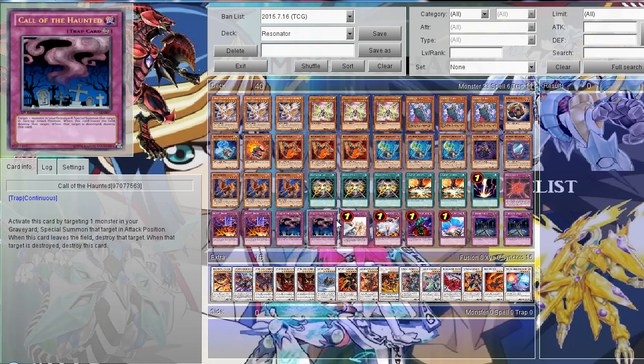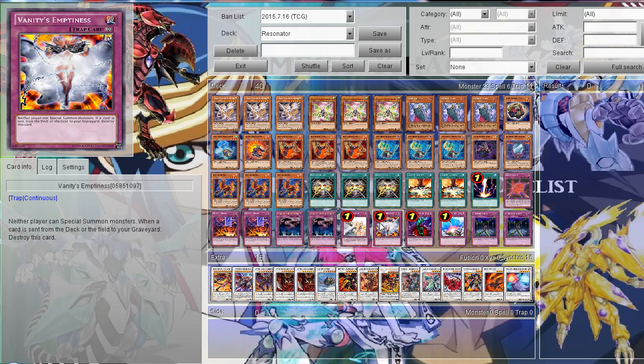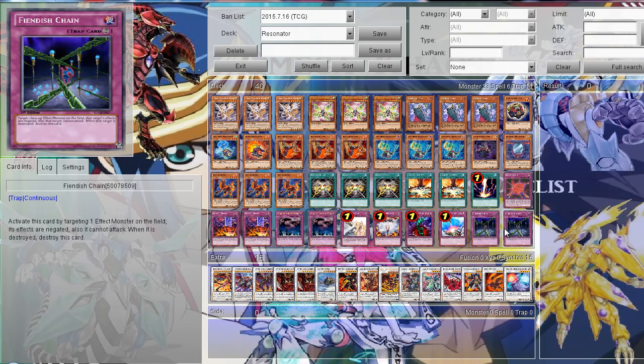Then two Call of the Haunted, and the others are pretty much staple traps: Solemn Warning, Vanity's Emptiness, Bottomless Trap Hole, Compulsory Evacuation Device, and two Fiendish Chain.